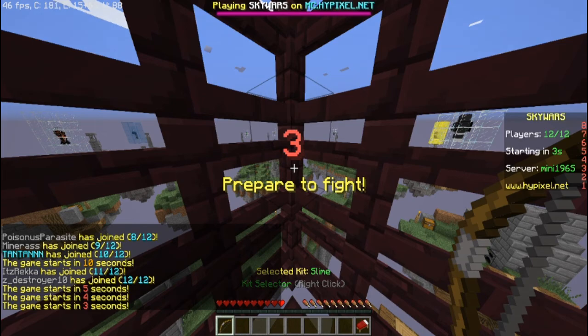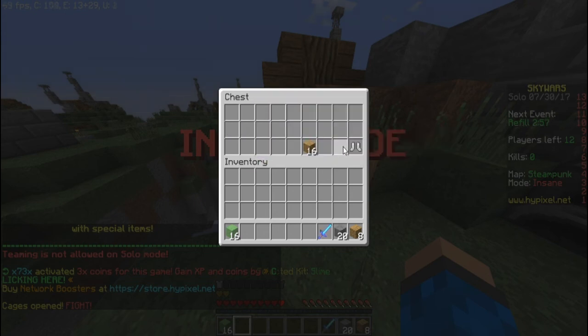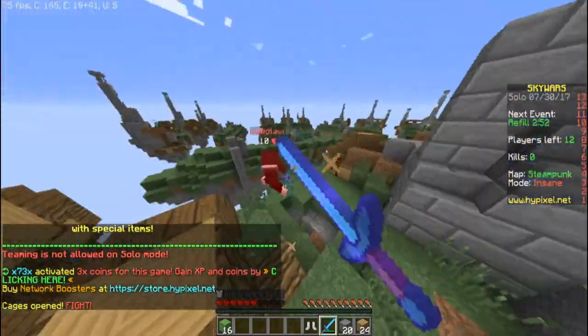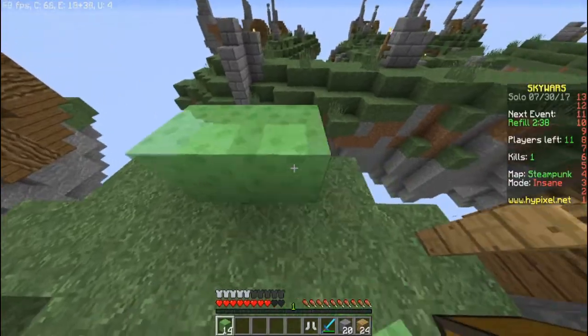I've only used the slime blocks once just to test how they work, and you actually take damage — for some reason in normal Minecraft you don't take damage with slime blocks, but apparently you do now, which doesn't make any sense. This guy is literally coming to my base; he doesn't know I'm about to wreck him. Nice try bro, but you need to be a bit better at the game if you're going to spawn kill people.